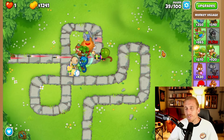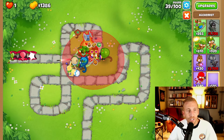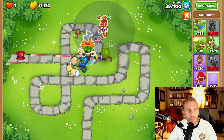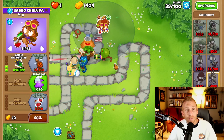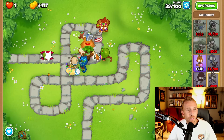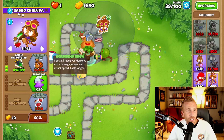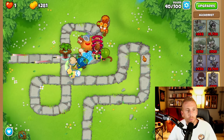We want to guarantee victory for that first MOAB, so we're going to throw an Alchemist right here in range of the Dartling only, not in range of Obyn. We're going to go larger potions, Acidic Mixture Dip, and then right before round 40 — you can even turn off auto start if you're getting a little scared. As soon as we get 1350 cash, we're going to get Berserker Brew. We're going to take down this MOAB with no problems.